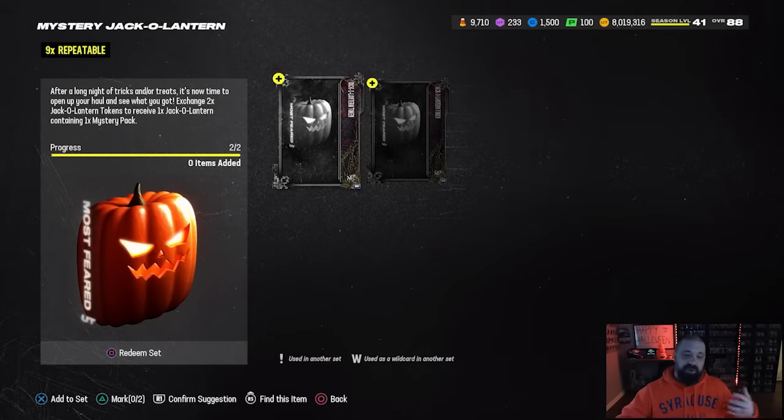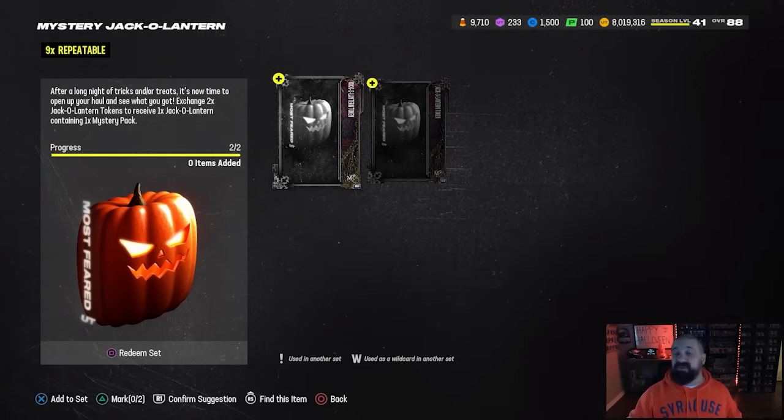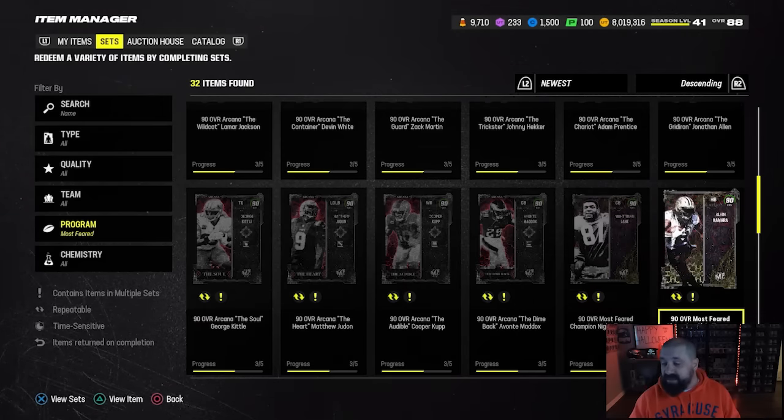The thought and idea of this entire thing was cool — free packs are cool, it's a fun Halloween-themed feature. But it's just really stupid of EA to require two collectibles to open up one pack. Along with everything else, we got four new cards — two LTDs and two Most Feared Champions.